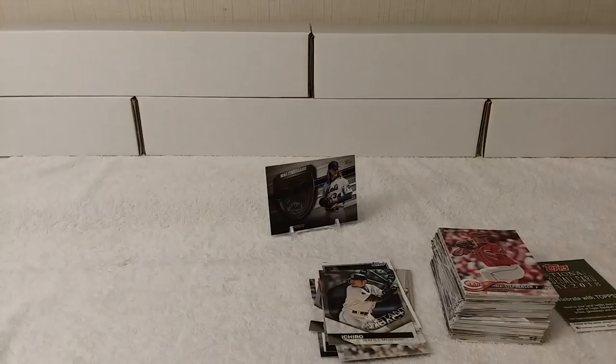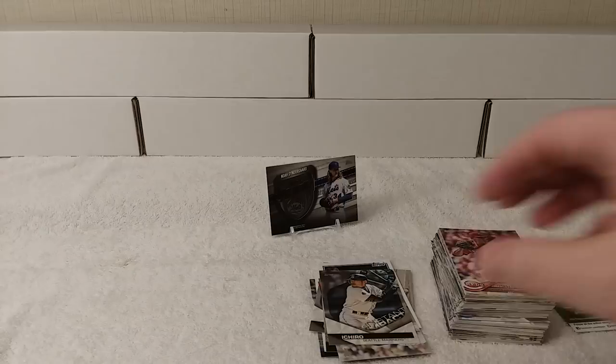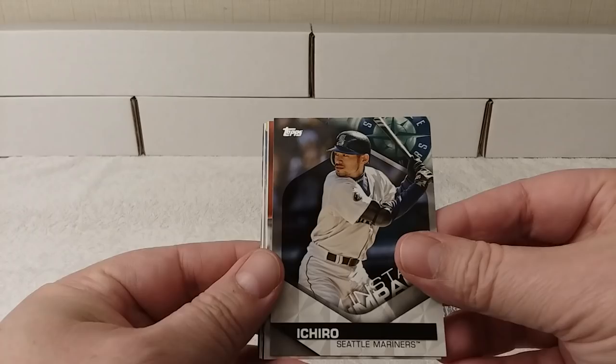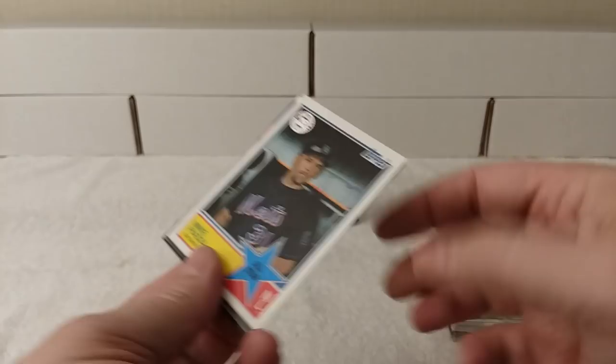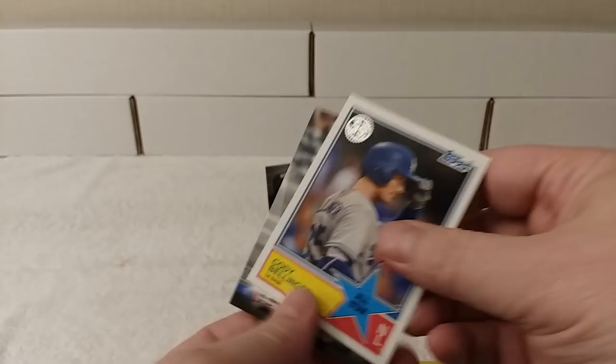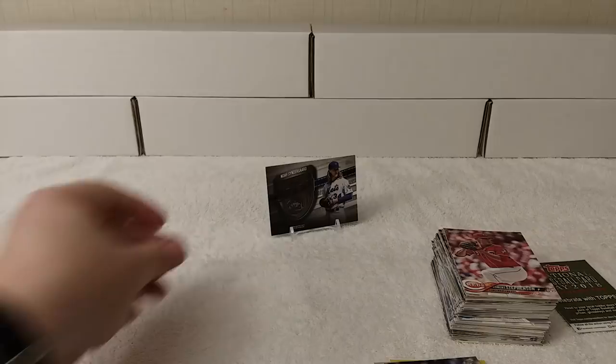I did not see any short prints — I don't know if there are any in Series 2 or not. There probably are, just like in Series 1. Here's the quick recap, here are the inserts I received. No gold cards or black gold. Got a foil — it's pretty neat. And then this Noah Syndergaard manufactured Topps Team MVP for the Mets — like a relic.